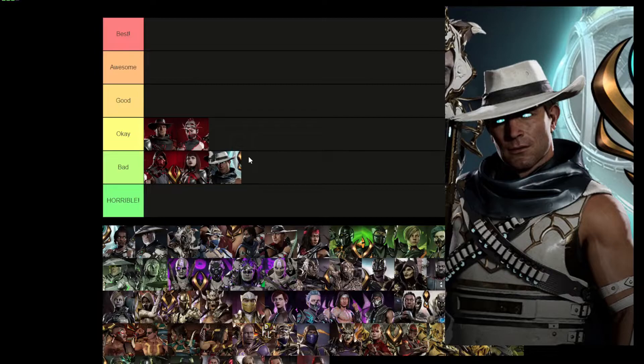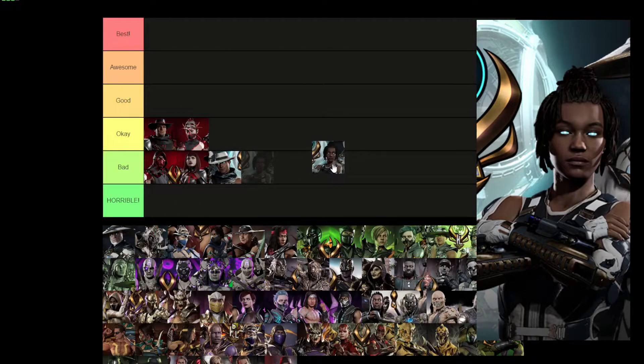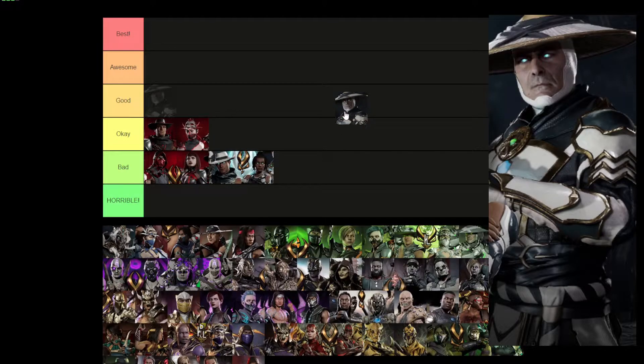Erron Black's glowing eyes are cool but that's the only difference, so it's Okay at best. Jacqui's skin looks okay — she already has armor so it's not giving her anything different really. The eyes look cool but aren't anything special, so I'm putting her in Bad. Raiden already has glowing eyes in some skins, so his is going in Bad too. I thought this season was going to be better, but not really looking like it.